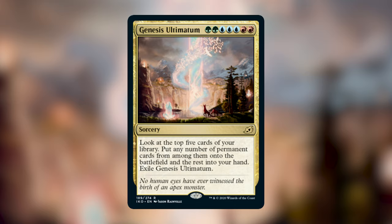Continuing on with the ultimatums, we have Genesis Ultimatum that costs green green blue blue blue red red for a sorcery. Look at the top five cards of your library, put any number of permanent cards from among them onto the battlefield, and the rest into your hand. Exile Genesis Ultimatum. At worst, you paid seven mana and drew five cards. At best, you probably won the game. If you built your deck to work off of that, you're probably winning the game. Putting five permanents into play definitely puts you in the winning spot. I initially thought the cards you don't get just go to the bottom of your library, but they actually go into your hand, which is much better.